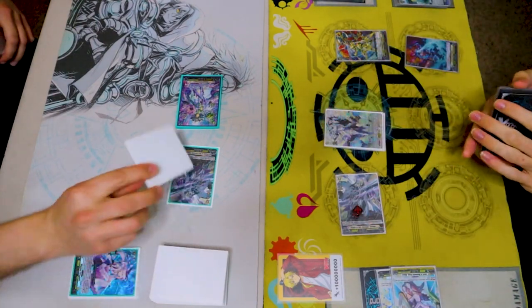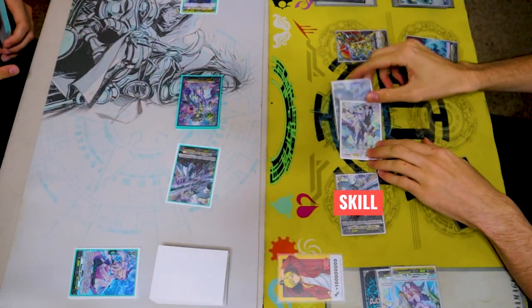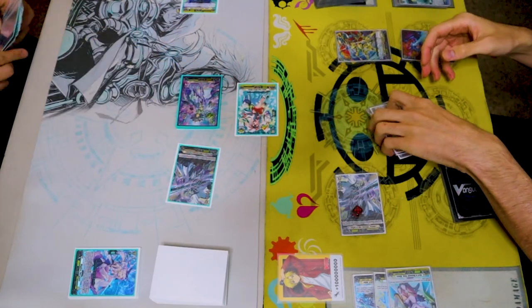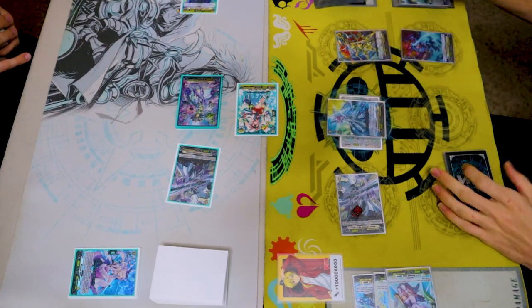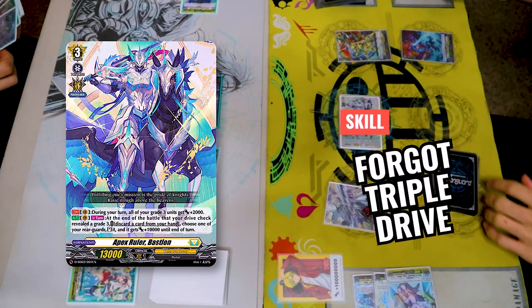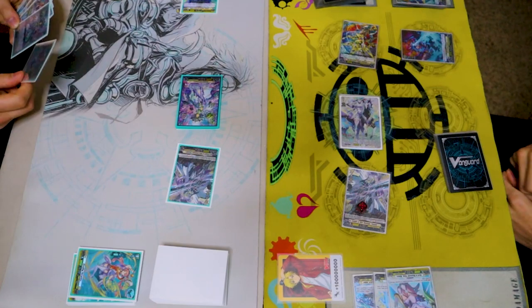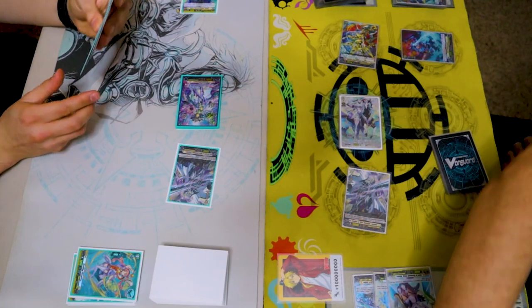We're gonna go 18k to Van. Sure. 15k to rear — soulcharge countercharge. 15k to rearguard. I'm not gonna boost with Dark Strain, it's not worth it right now. So we'll go 2k to pass. Grade three! Another grade three. I'll discard Refluke to stand this with 10k. 15 to rearguard. I don't wanna lose him though. Guard. 28k — cards in hand, I got 6.